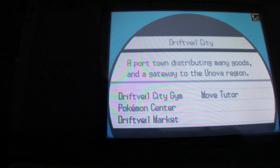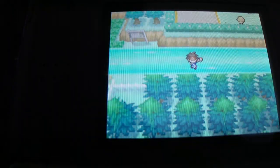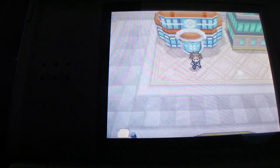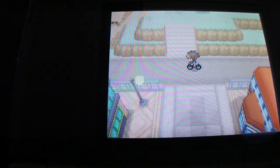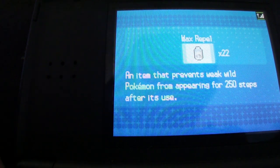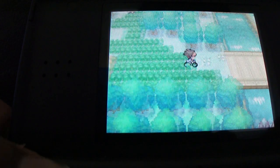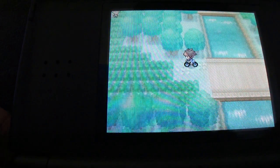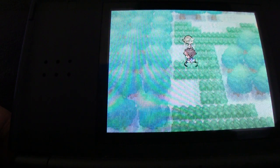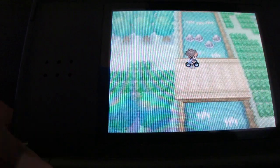Now, Unfezant — I believe you can only catch an Unfezant here. You've obviously seen it because Hugh has one. But after you beat the game, you don't need an outbreak to do this; Unfezant will be available. Let me slap on a Max Repel. Livaini, I'm pretty sure Unfezant and Livaini are related or something, so they're in the same area. I don't want to fight any trainers though.